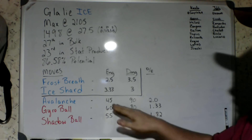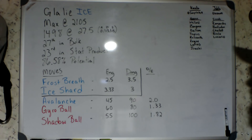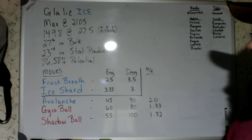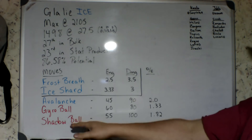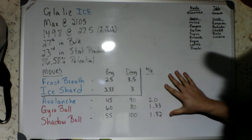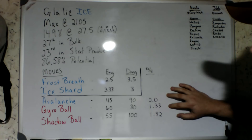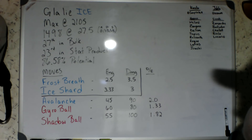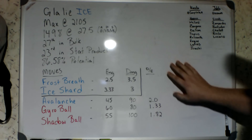Moving on to charge moves: Avalanche costs 45 energy and does 90 damage for a whopping 2.0 damage-per-energy ratio — I love to see a 2.0, and at only 45 energy that is an amazing move. Next we have Gyro Ball, a Steel-type move, so no STAB, costing 60 energy and doing 80 damage for a 1.33 ratio. Shadow Ball is a Ghost-type move, also no STAB, costing 55 energy and doing 100 damage for a 1.82 ratio. My preferred moveset is Ice Shard, Avalanche, and Gyro Ball — that seems to be the consensus. Shadow Ball just does neutral damage to most of the meta, while Gyro Ball's Steel typing gives you an advantage in mirror matches between pure Ice-types.